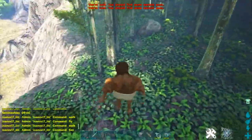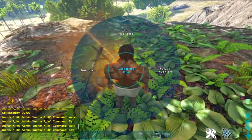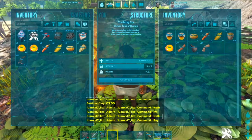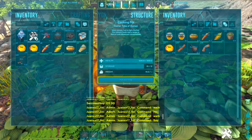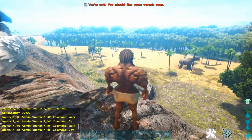Alright, so I got my water. Light that thing on, put the water in here, and in about 20 seconds you will get sweet vegetable cake. The Achatina spawns in the swamps — that's basically where they're at.